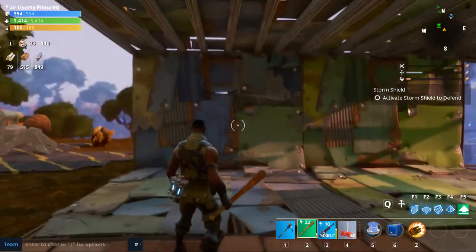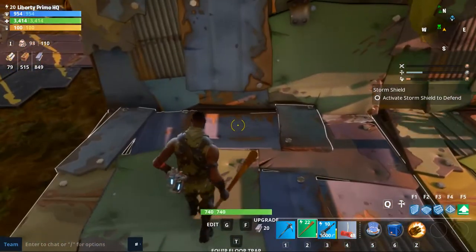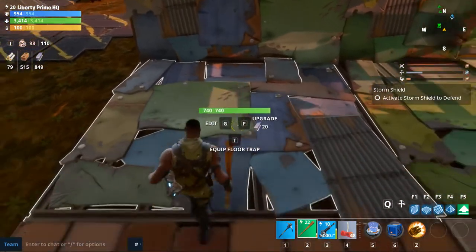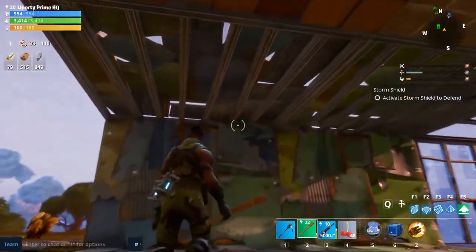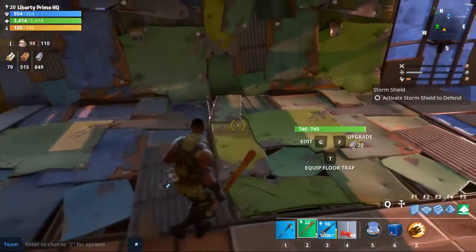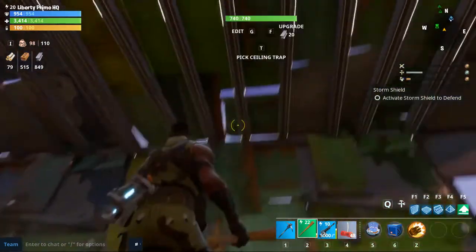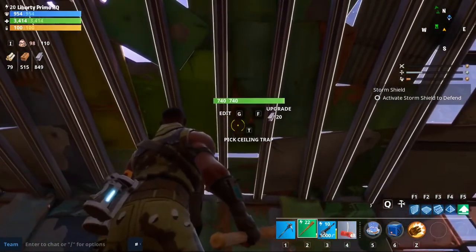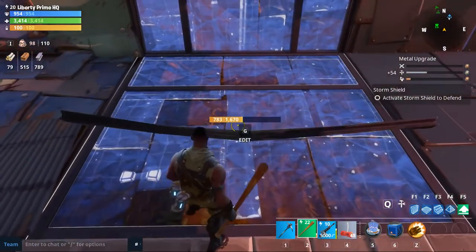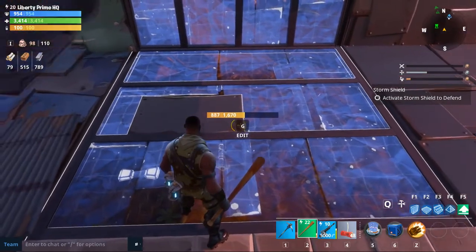Okay guys, this is the first metal tier for metal walls. They're pretty strong at level 1 — 740 health. I'm going to show you how to upgrade metal now. Going over here to upgrade to level 2. It's going to cost you 20, just like the other materials. Press F to upgrade. Level 2 metal is 1,670 health. That's pretty powerful.